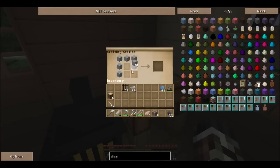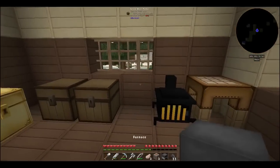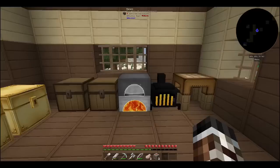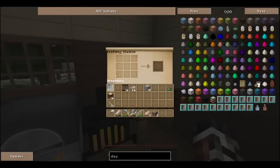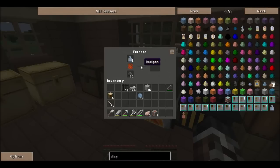So we need to go ahead and make a furnace, drop that down with some coal, and what we're gonna do is shove some clay in there. Let's just start with eight of them — bam. So that's gonna take a little while but we'll get our eight jars in a moment.